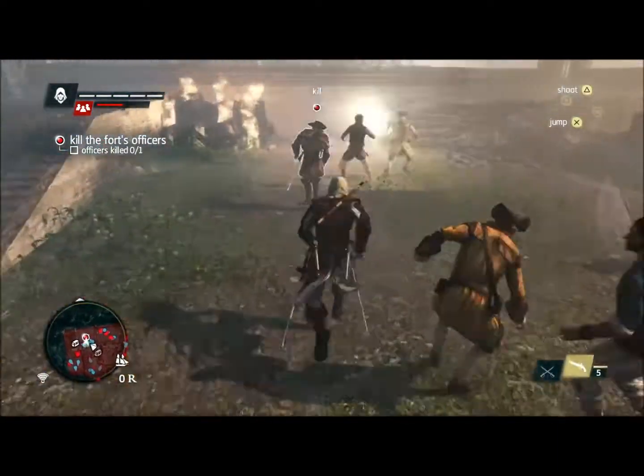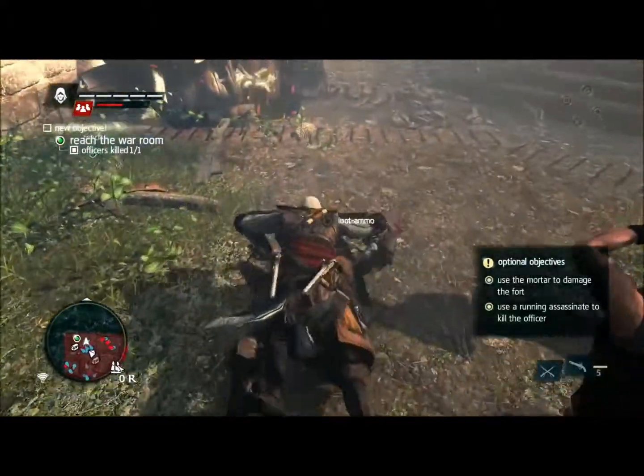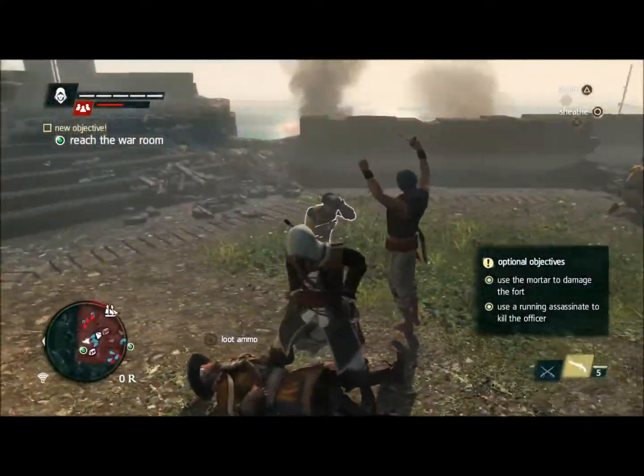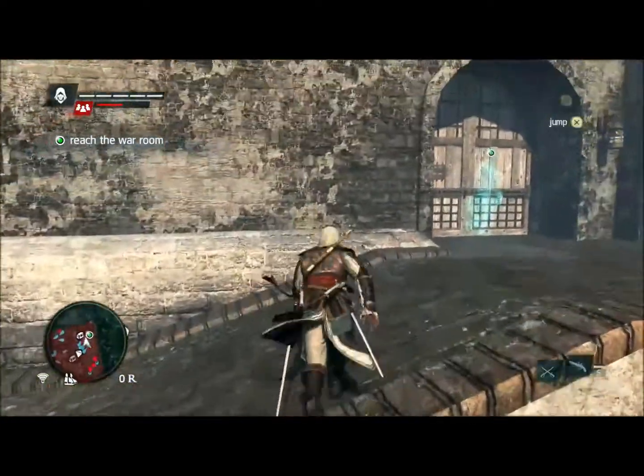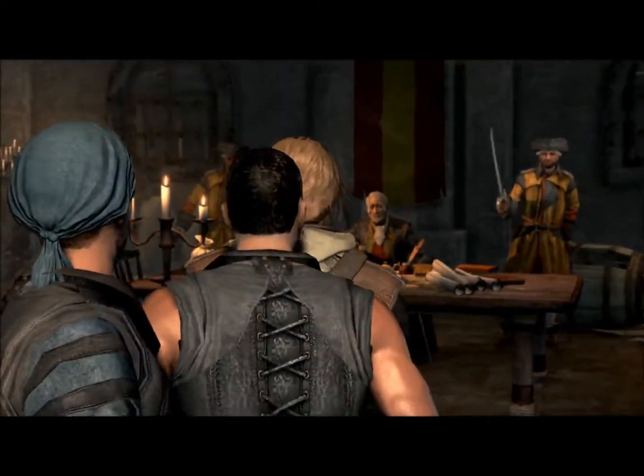Taking forts gives lots of rewards. It unfolds the map and shows the nearby locations. It unlocks side missions, shops, treasures and collectibles — all things that help with the progression of Edward and the Jackdaw. And the best thing about taking a fort is that it's yours. It will attack enemy ships and protect you.